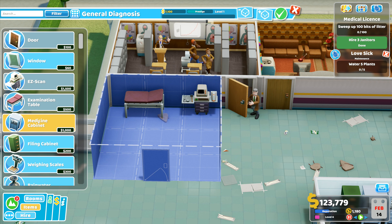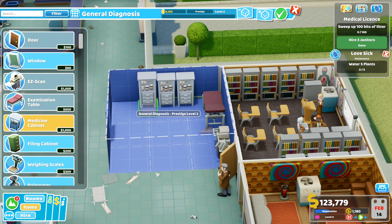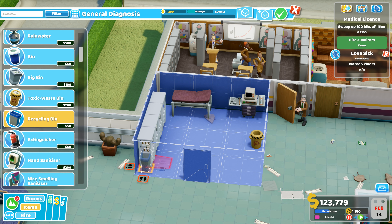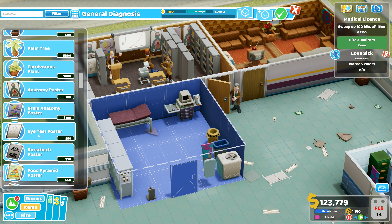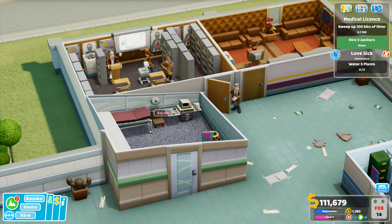We'll put the bed over there. Medicine cabinets in here - these are one percent diagnosis and treatment each - so we can plonk in a few to help with treatment, an extra 4% on there. Toxic waste bin, recycling bin, extinguisher in there, hand sanitizer on the wall, air conditioning unit, and a clock - which does quite a bit for the prestige of the room. I can tuck a chair into that corner. Perfect.